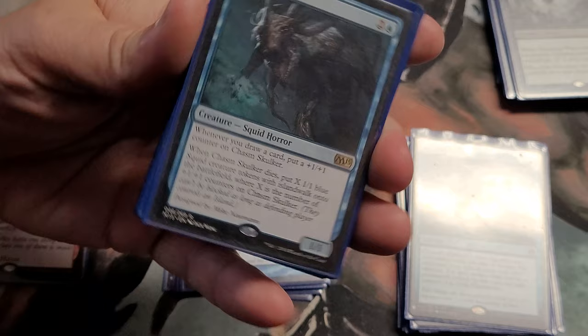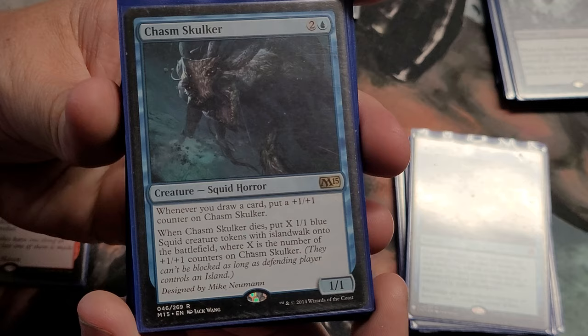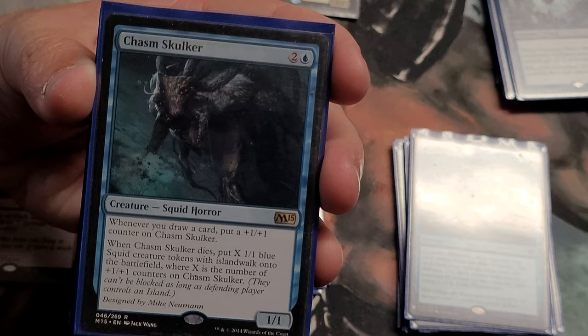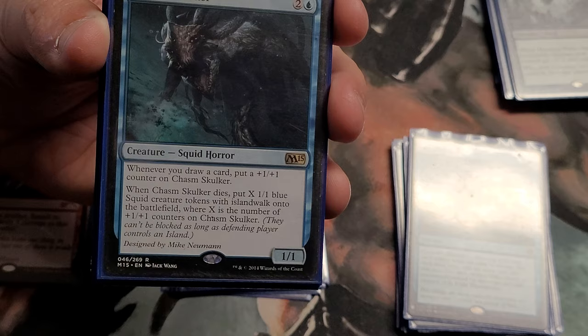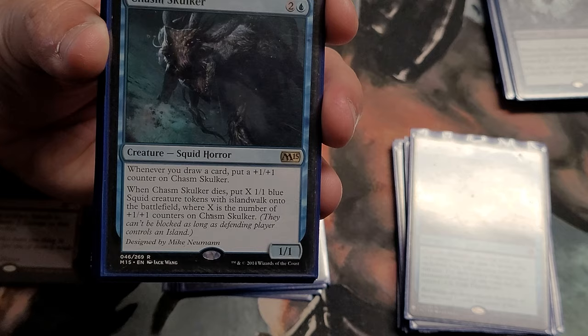Chasm Skulker — whenever you draw a card, put a plus one plus one counter on him. When he dies, put X blue squid creature tokens with islandwalk onto the battlefield, where X is the number of counters on him. So you draw cards with no maximum hand size and get a bunch of squids to fill the board. I used to hate this card when it first came out, then I played with a guy named Patrick Russell who kept getting it back from his graveyard, drawing and putting out all these squids — then I realized how amazing it was.